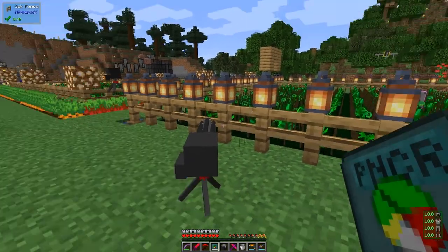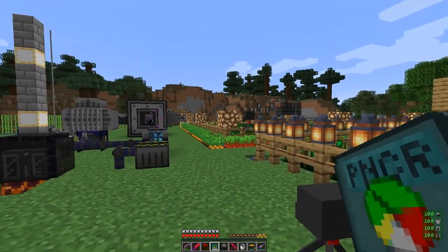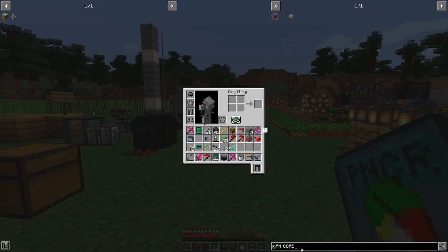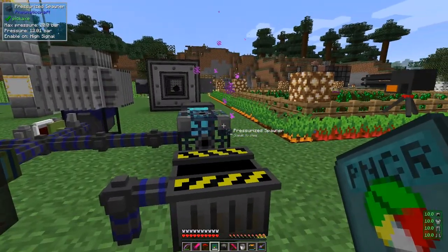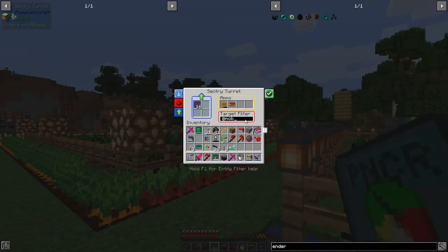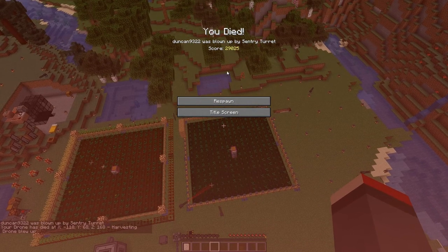It always wants to shoot the drones. I need to change a filter here - I want to exclude players. I only want to include endermen, so let's add drone as well so it doesn't try shooting drones. This target filter is made up from: not endermen, and my enderman - yes, so it's not an enderman, and it's not a player, and it's not a drone. So this is going to shoot everything except those things. I should do the same in this one as well.